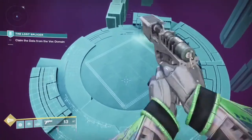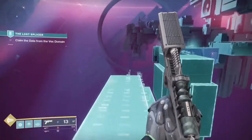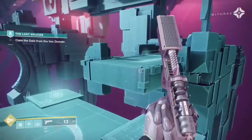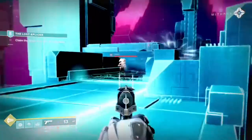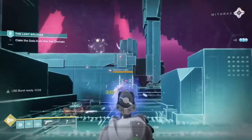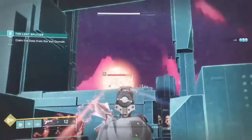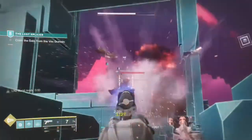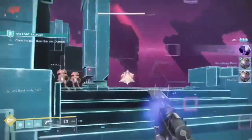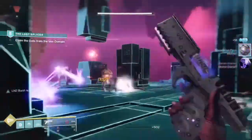We're going over the Cryosthesia 77K, the exotic stasis sidearm that has been released in the new Season of the Splicer. I'm gonna be going over this weapon, telling you all about it, about its perks, and about how it performs in PvE and PvP.